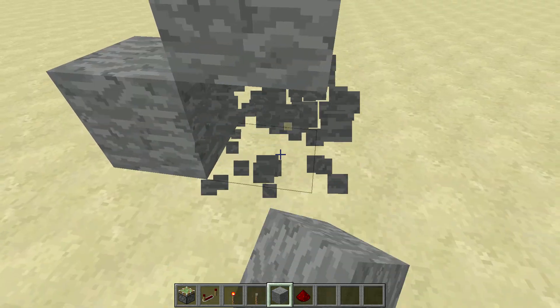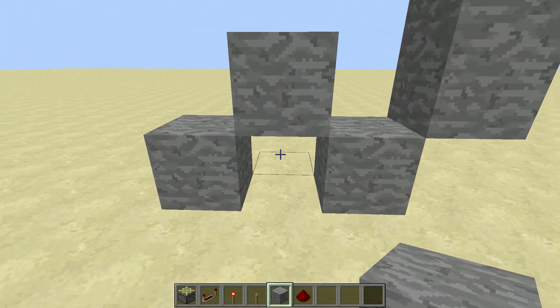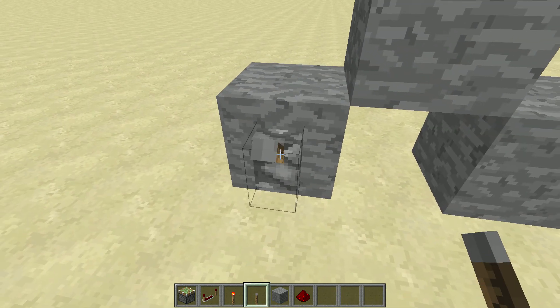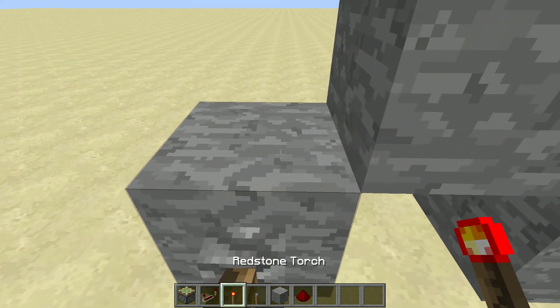So you want to build a block like this, then like this — basically a giant W. So this is going to be your input block right here, so it doesn't matter what it is. It can be a torch or just a piece of redstone going into it.